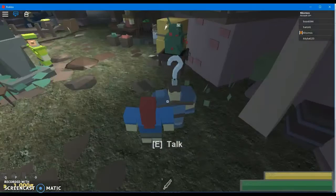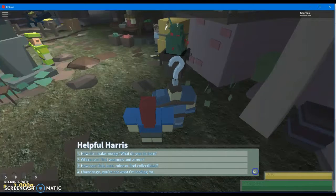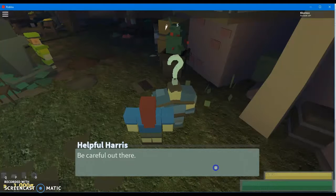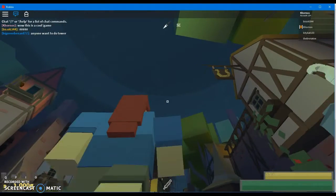Overall this game is awesome. There are quests you can do — you talk to NPCs. They say things like 'hey there, need some help?' and you can ask where to find weapons, armor, how to fish, hunt, or find collectibles. Oh snap, there was lightning — that's cool!